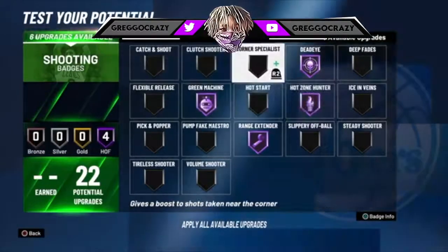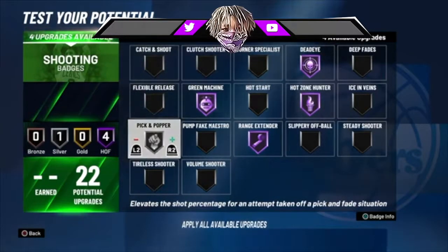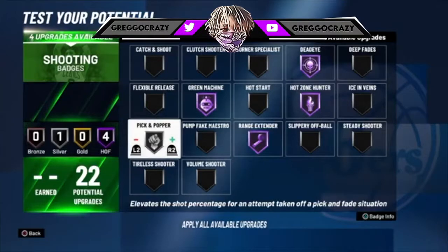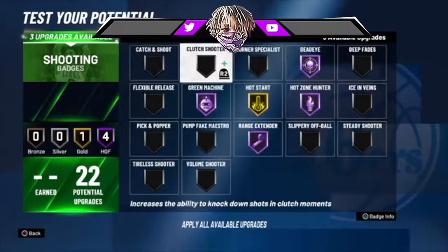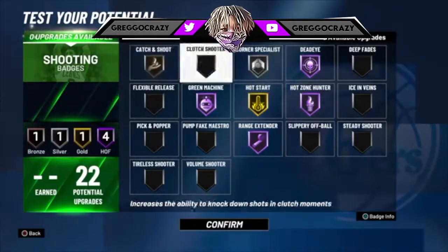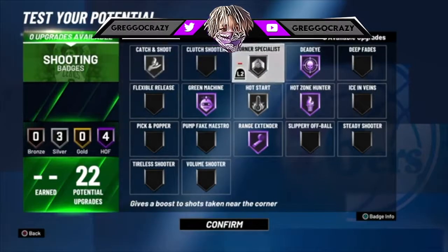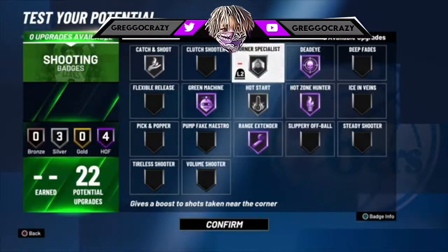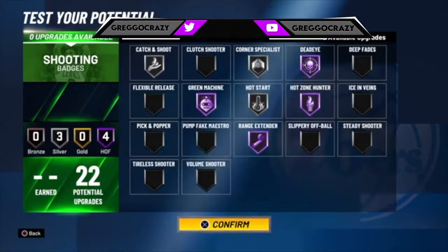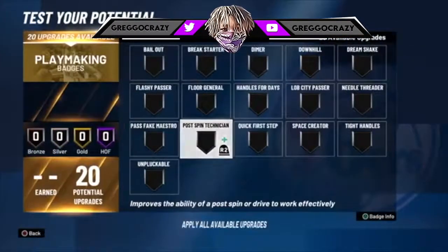If you got enough, you could pick pick-a-popper, but people don't really use it. If you don't use pick-a-popper you could put it on hot start and then put it on bronze go. Or you could run silver catch and shoot, silver corner specialist, and silver high flyer. I recommend silver badges because sometimes silver badges work better than Hall of Fame.